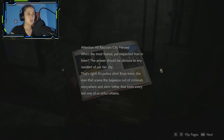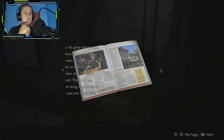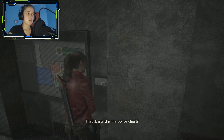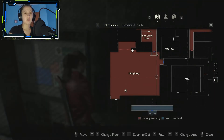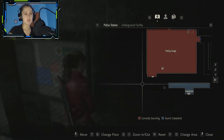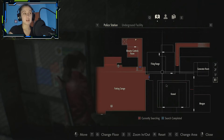Raccoon City heroes - who's the most feared yet respected man in town? Any resident of our fair city knows that's right - it's Police Chief Brian Irons, the man that scares criminals everywhere. You'll read this if you want - I'm not gonna. Well, you seem like some chief. Okay, I got the whole map now thank god. The jail is unlocked.